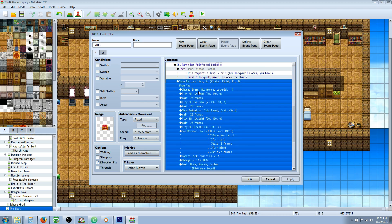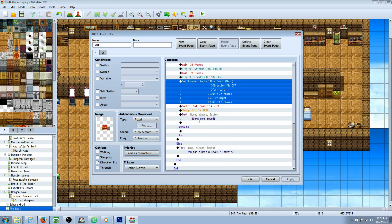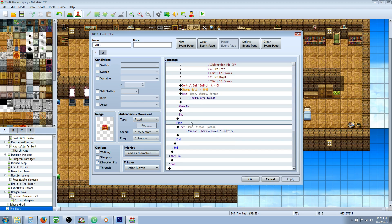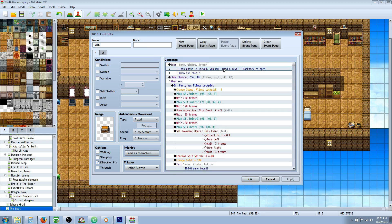Take away the item and then put in your sound effects, waits, and animations. Copy paste the quick event creation underneath. When they say no, of course nothing will happen. When they don't have a level 3 or level 2 on the else handler, this is where you say you don't have a level 2 lockpick or a level 3 one. So then this level 1 chest would be the most eventing, but it's really not that hard because you're just copy pasting stuff.